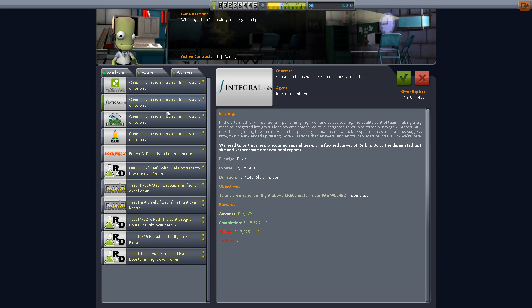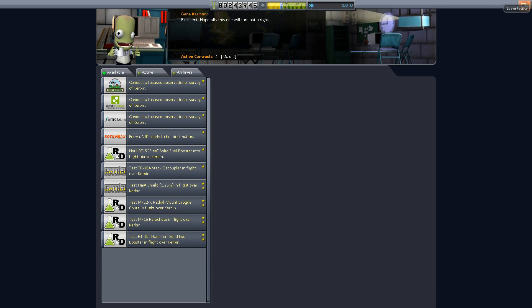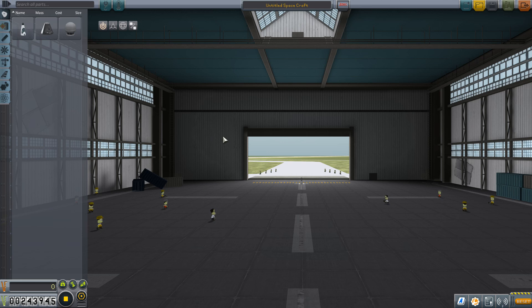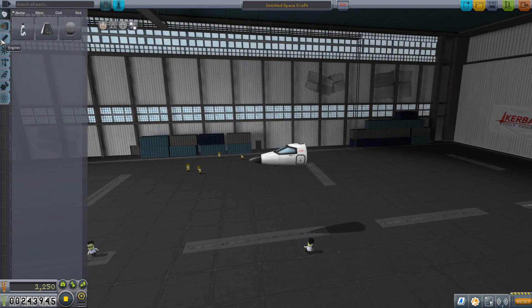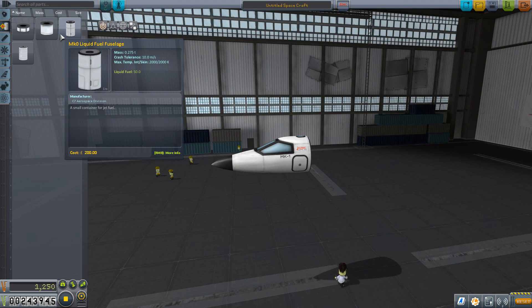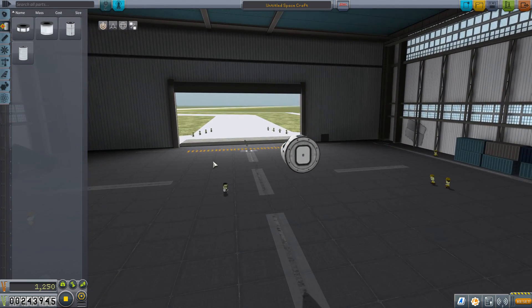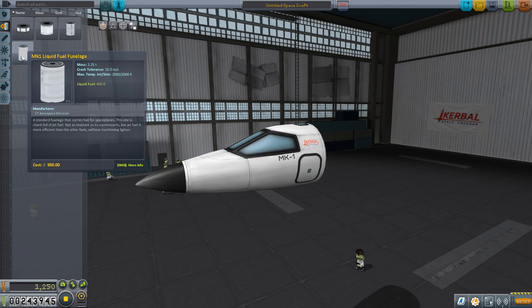I really do want to make a space plane. I find making space planes more interesting than rockets, because with rockets it's just stacking a bunch of things on top of each other, lighting it all on fire, and going to space. It doesn't require as much thought, and I don't think it looks or feels as cool. So let's just start a space plane. The beginning parts are kind of dinky little things and not necessarily the most fun looking.